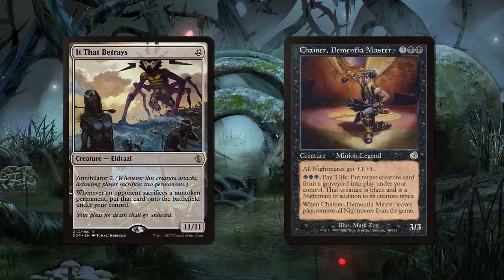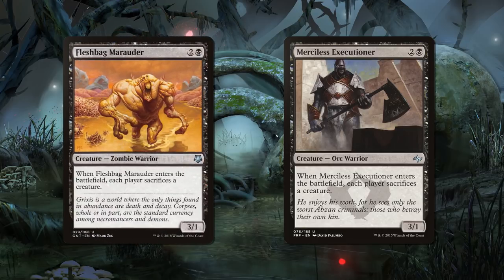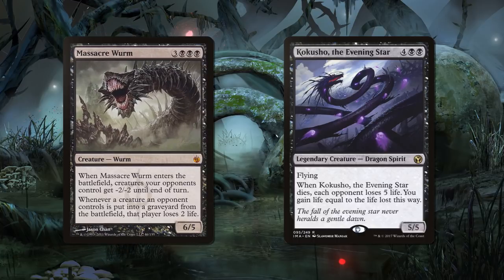Chainer's strategy is simple: put creatures into the bin and then play them for cheap. Or in the case of Merciless Executioner and Fleshbag Marauder, over and over and over. Creatures like Kokusho and Massacre Wyrm are great for this strategy. Cast them at a discount and let the good times roll.